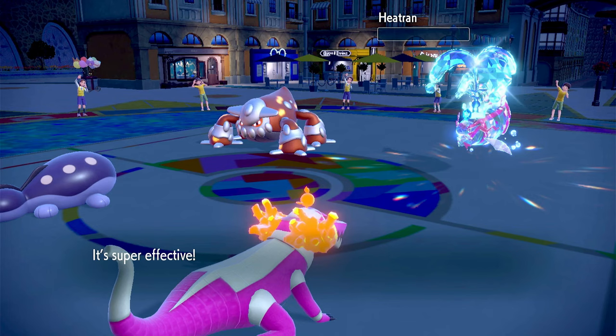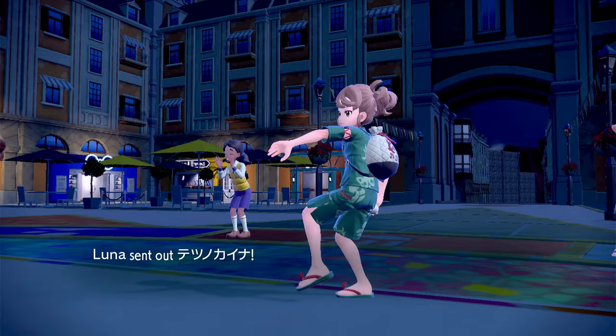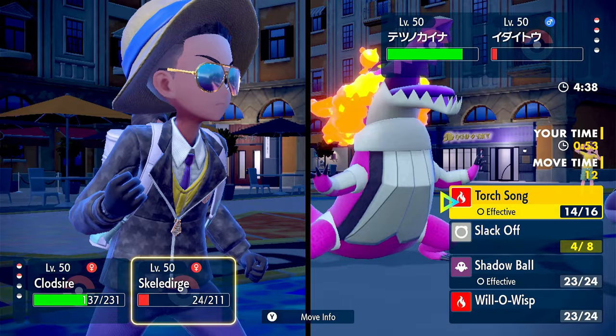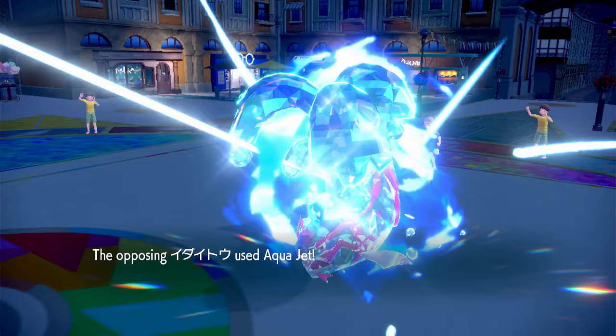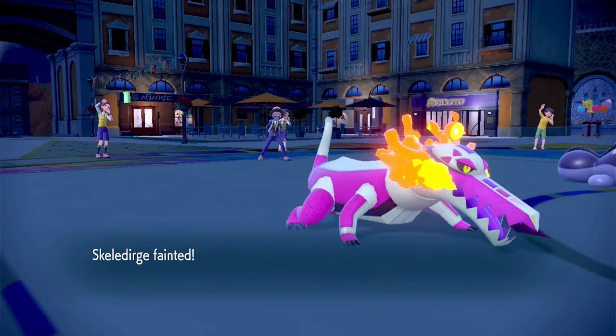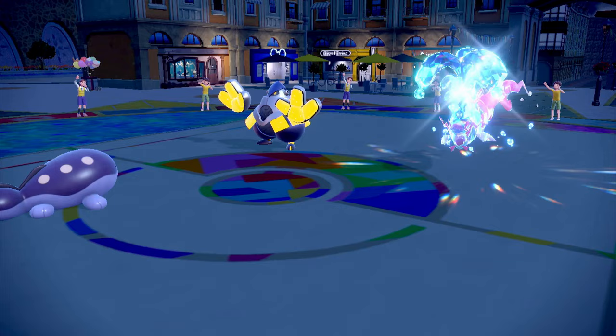Heatran goes down to High Horsepower. This is interesting — they go into Iron Hands. Let's go High Horsepower onto Iron Hands and maybe Torchsong onto Basculegion. Fake Out onto Clodsire — okay. There is Aqua Jet. I think this is winnable. If they use Wave Crash onto Clodsire we'll actually get healed from that because of Water Absorb.